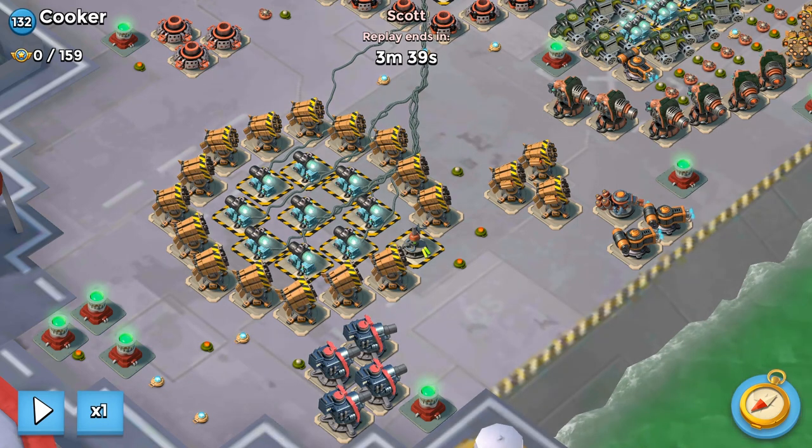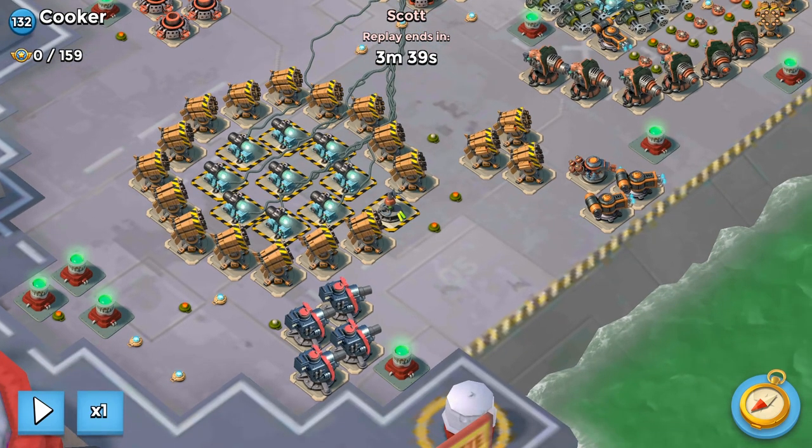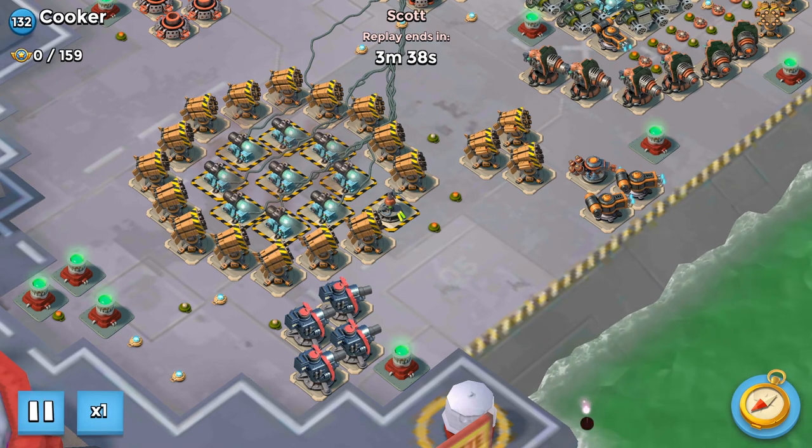It would be possible, it'd just be a lot harder. Because this person has troop health, it makes it a lot more viable to use Scorchers for this hit.